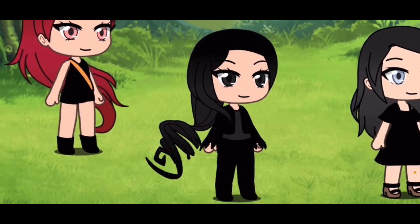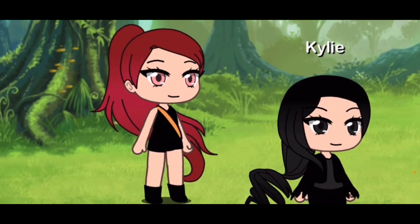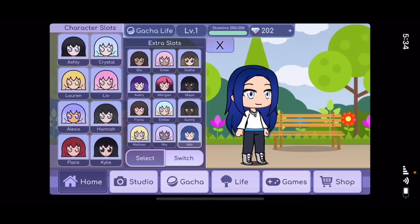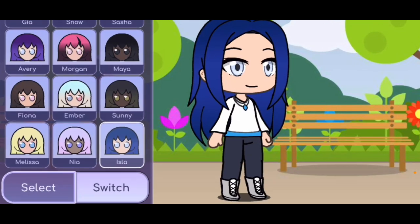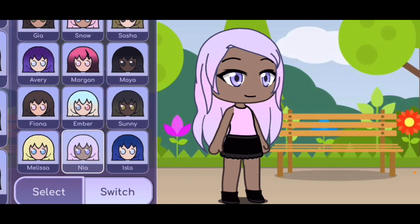This one is Hannah, she is the dark fairy of harmony. This one is Kylie, she is the fairy of shadows. This one is Flare, she is the fairy of flames. This one is Isla, she is the fairy of winter's light — she is actually an ice fairy with a little bit of light magic.